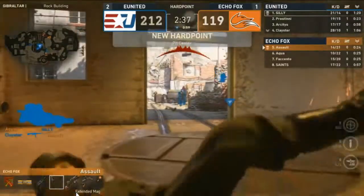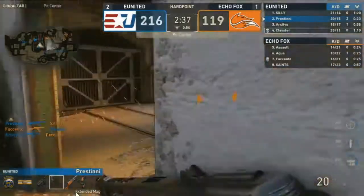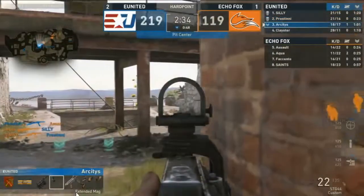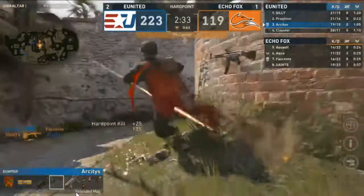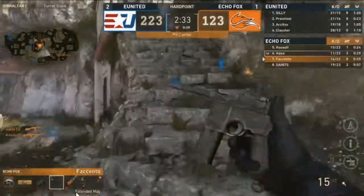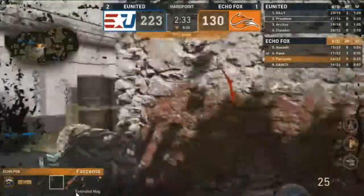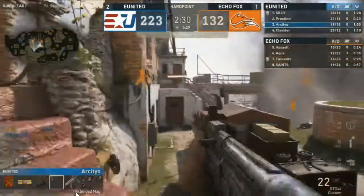Watching Assault inch his way forward — takes the gunfight, but Clay has been hot this map and gets the better of him. Clay will have off-maps and then he'll have maps where he just completely and utterly dominates. Pristini is feeling himself right now — the man is just sprinting forward. This is one of the maps we critiqued him a lot for at the CWL Dallas Open, where sometimes he just had abysmal games. Here though, an exceptional map so far from him. Echo Fox at Dallas was 0-3 on Gibraltar hardpoint and looking like, even with the team changes and those weeks of practice, they still struggle on it.